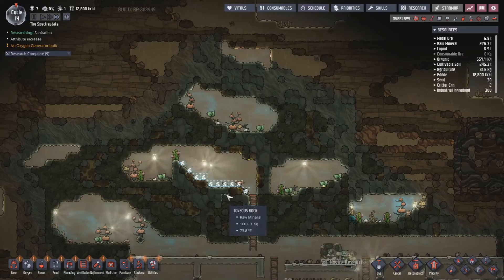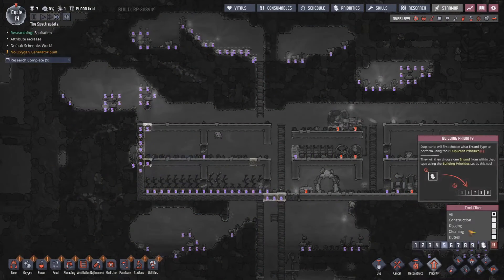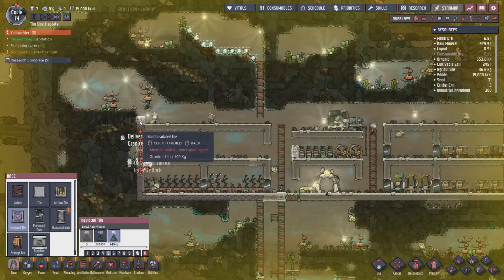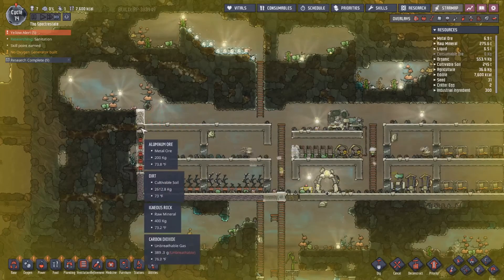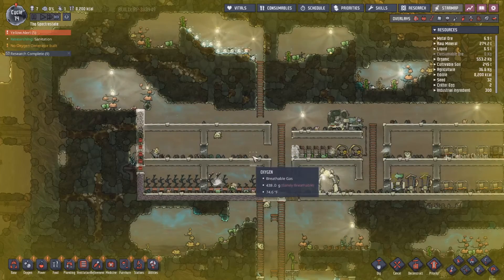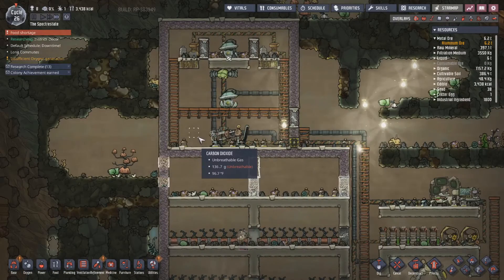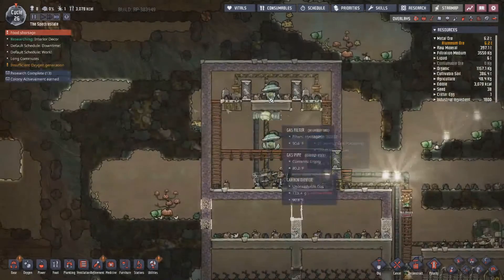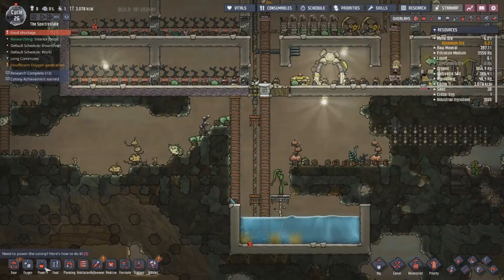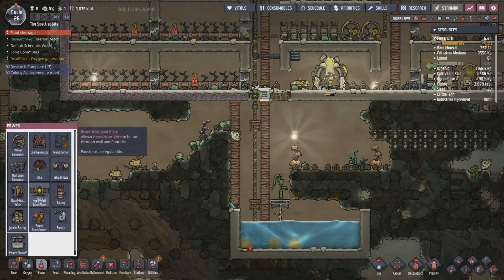So what I'm going to do is finish this up, and I will start working on the electrolyzer room. I took about 12 cycles in order to build my lovely little hydrogen setup. It's really bad when you don't even know what to call it, but we've got the hydrogen. There's nothing — oh, that's why. I was wondering, what the hell? What's going on there?